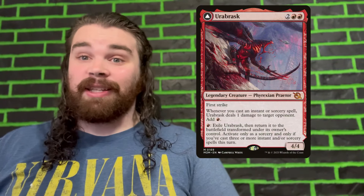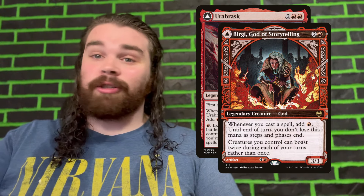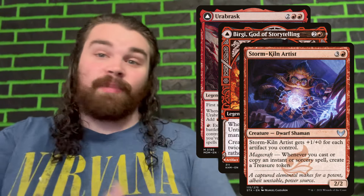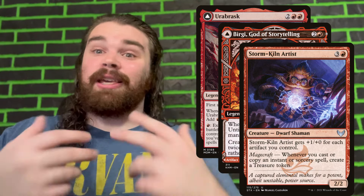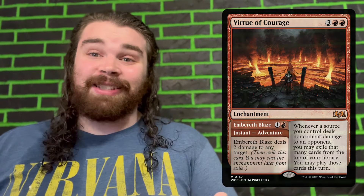Some of the best cards in this deck are going to be Urbrask, Bergy, and Storm Kiln Artist. Every time we're casting spells, we're generating mana, which allows us to keep casting spells. Even Virtue of Courage is insane in this deck since we're doing a ton of damage to our opponents — this can result in us drawing all the cards we need to win the game on the spot. If that sounds like a deck tech you want to get into, let's get into it.